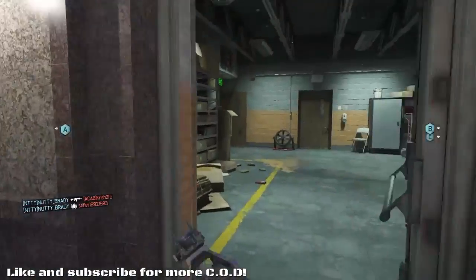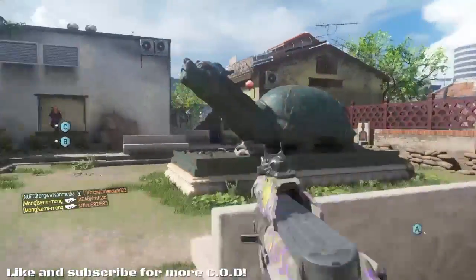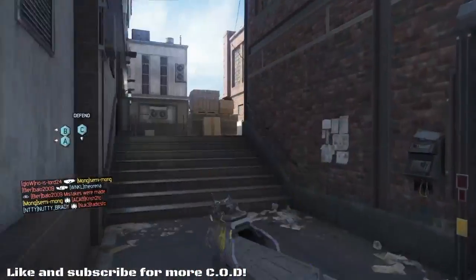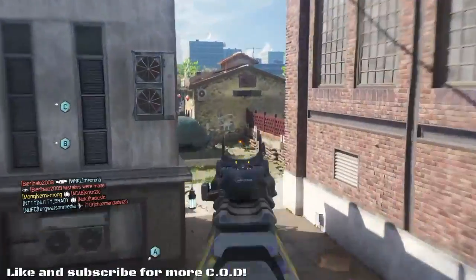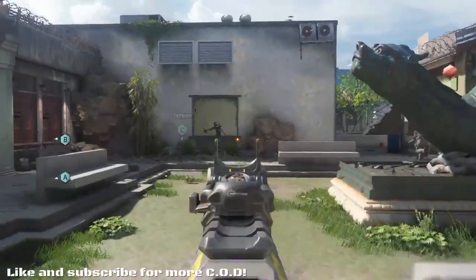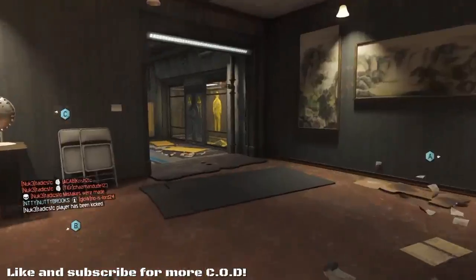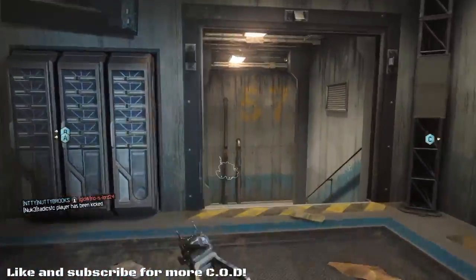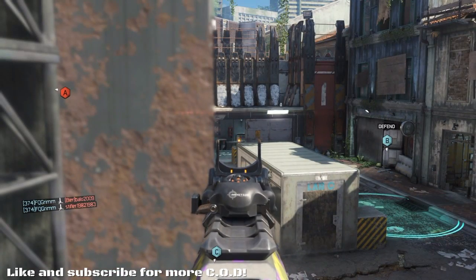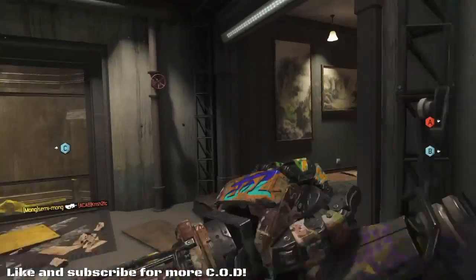I do heavily feel that the grip, long barrel, and ELO really help. ELO obviously for the red dot sight to pinpoint targets. Grip is actually because at long range this gun can get a noticeable recoil, and because of its low damage - it's only got three notches of damage - if you miss a few shots at long range you're not going to win most gunfights.